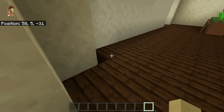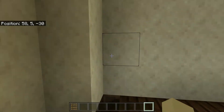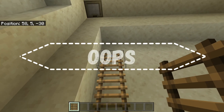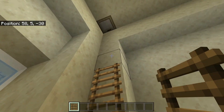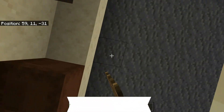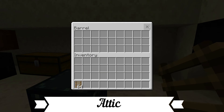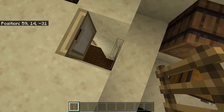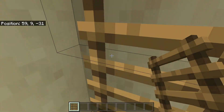Oh, I almost forgot — if we come in here, we have some ladders, and then we can ladder our way up to the attic. There's mostly junk in here; none of the boxes are actually filled yet because he has not moved in. And then we can just come down and take the ladder with us.